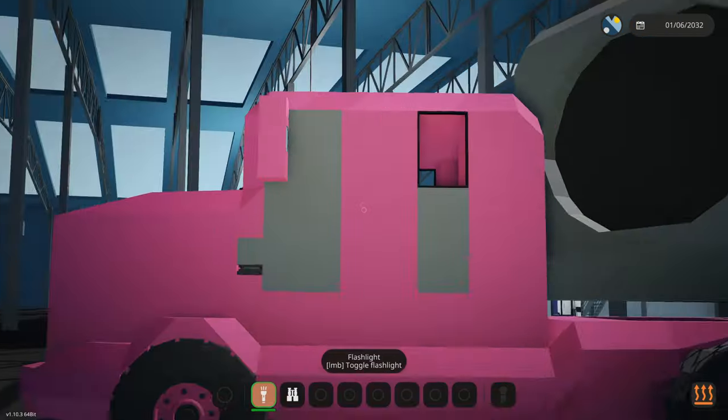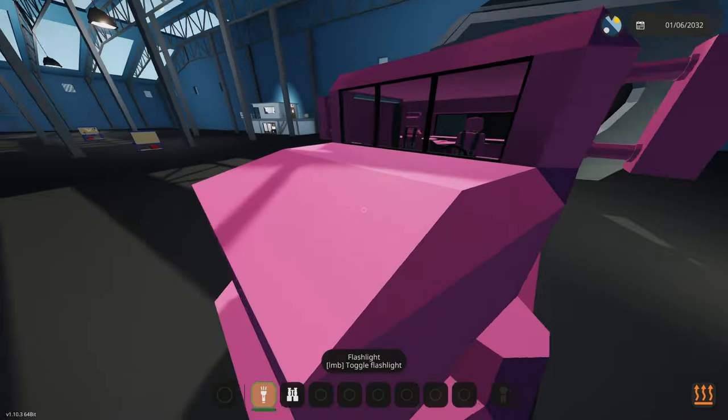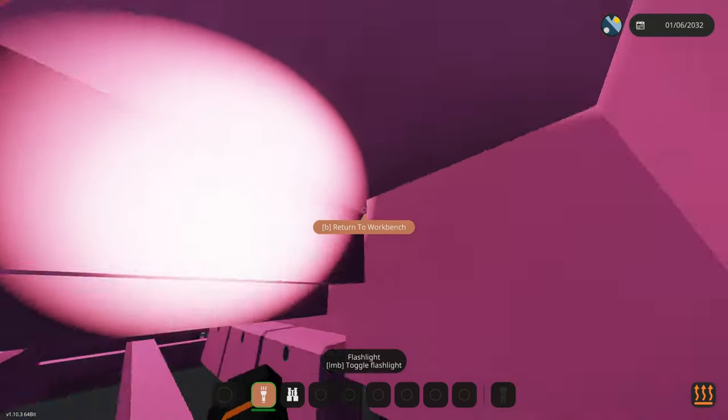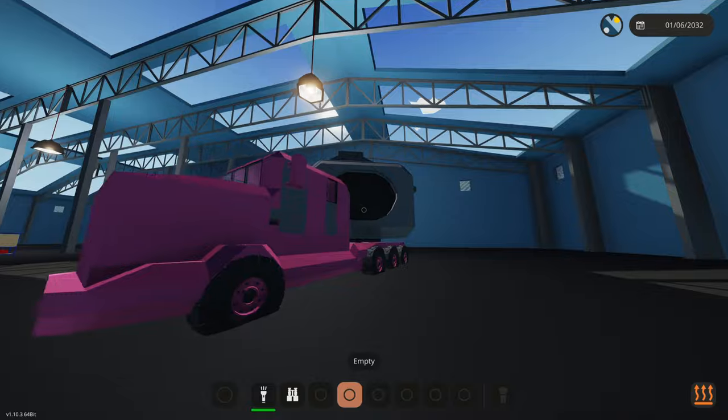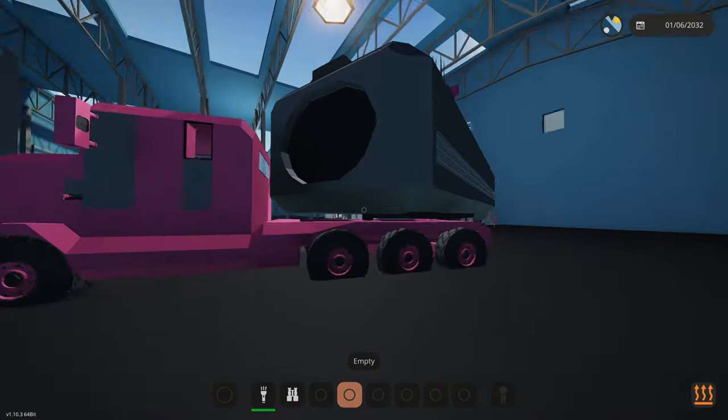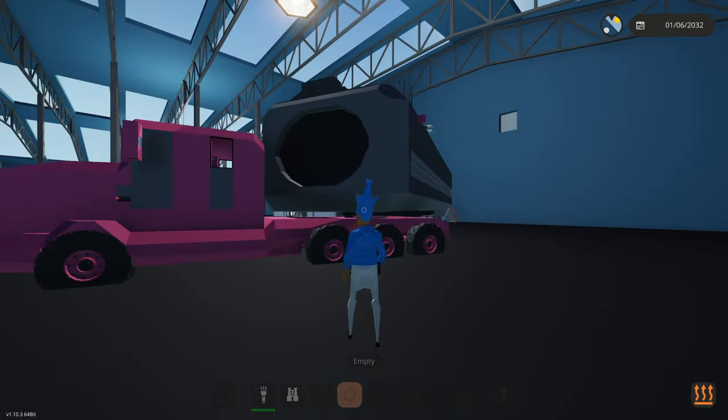We're back with the mobile command center, but today we're going to be working on the truck — specifically the engine. We have a massive engine block in this thing with a ton of room, and we're going to put a three-by-three motor in it. We've got to fix what's going on right now because it's actually glitching out.